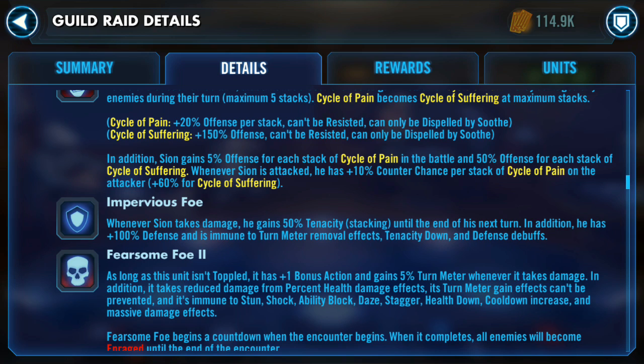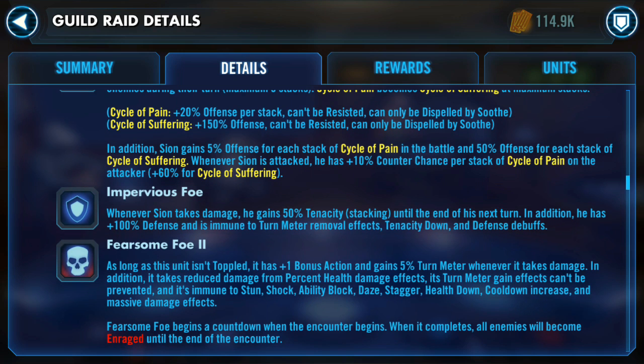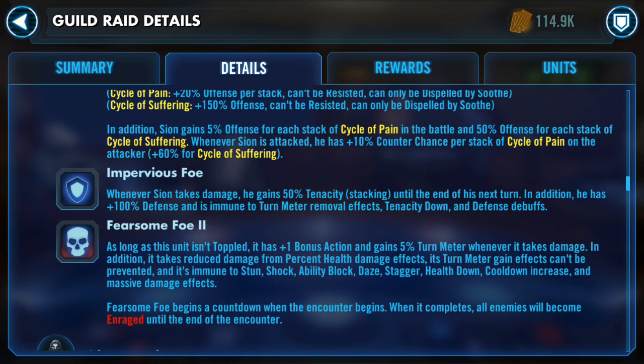Sion gains 5% bonus offense for each stack of Cycle of Pain in the battle, and 50% for each stack of Cycle of Suffering. So you're giving yourself bonus offense, but you're also going to be helping Sion. You'll have to balance your Cycles of Pain and Suffering because Sion can start hitting like a truck. He also has 10% counter chance per stack of Cycle of Pain and 60% for Cycle of Suffering. Stealth, Foresight — anything that mitigates counter damage is going to be great for this fight.